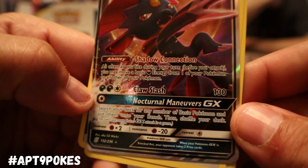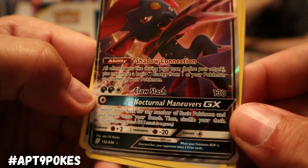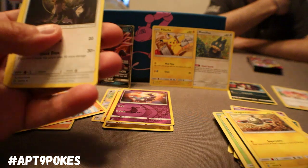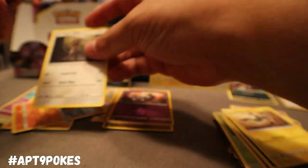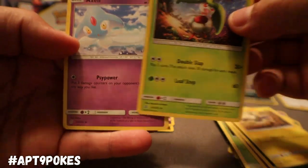And then the GX Attack — Nocturnal Maneuvers GX: search your deck for any number of basic Pokemon and put them onto your bench, then shuffle your deck. Not bad at all. We got an Energy, and a Type Null with 100 hit points. We got Steenee and Azelf — not bad.